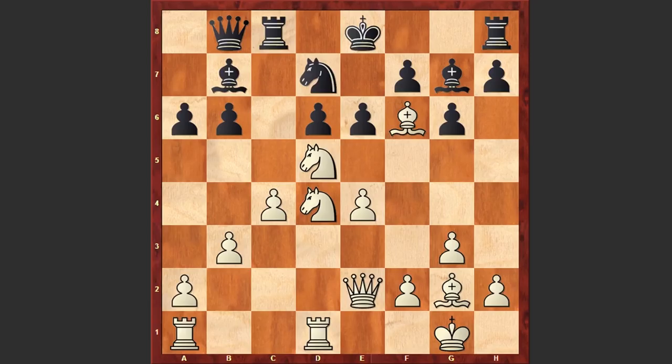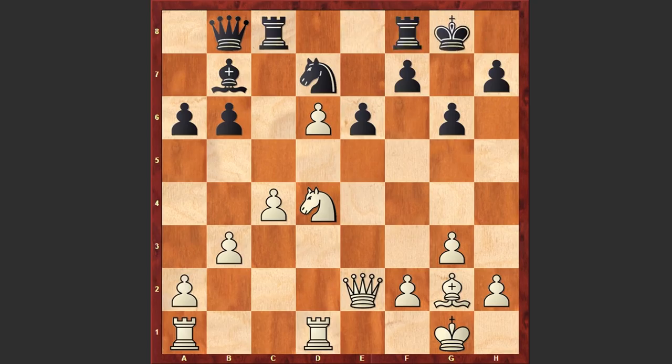Bxf6 — well, if Bxf6 then after the exchange on f6 white can play e5. If Nd7 then exd6, if black castles kingside, then after the exchange of the light-squared bishop, Bxf6, Rc1, white has an extra pawn and an active position. This can give white great chances of going for a win.